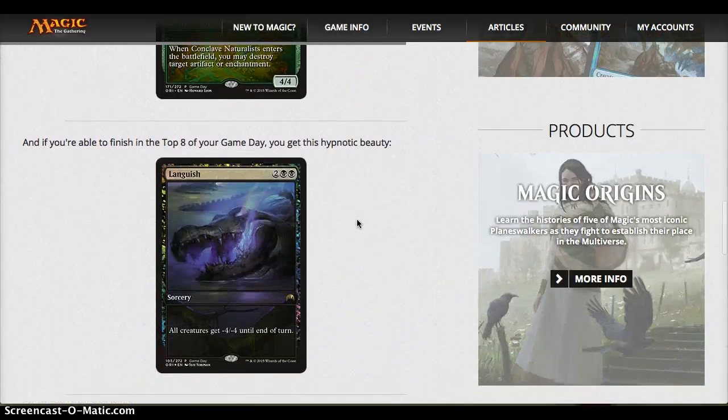And if you can finish in the top 8, you get a full art Conclave Naturalist in foil. That beautiful card could be yours — top 8 Game Day. Looks really great, especially if it sees play. This would be, I would think, the sought-after version.